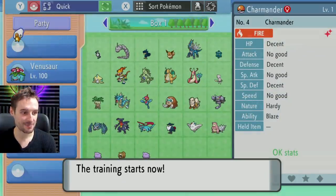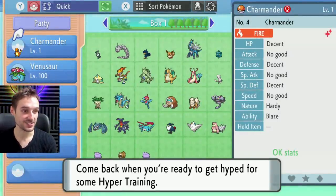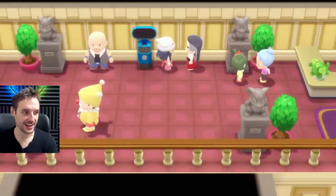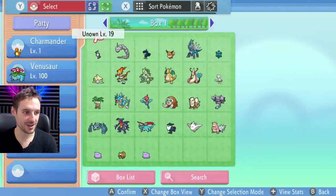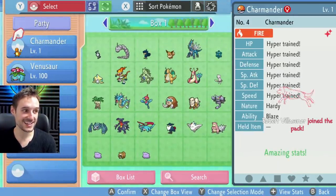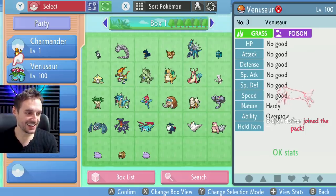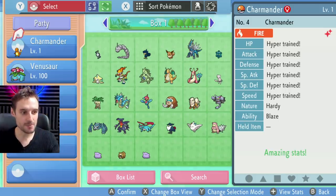And as you can see, the training is now happening with Charmander. I love this, dude. Charmander got stronger from the hyper training — yes, he did. That's all we have to do. We just have to make sure our timing for inputs is correct when talking to the NPC. Now we can hit B and get out of the menu. Let's have a look — Charmander now has six IVs, hyper trained. And my Venusaur is still all no good. That's how you get six IVs on a level one Pokemon instantly by hyper training.